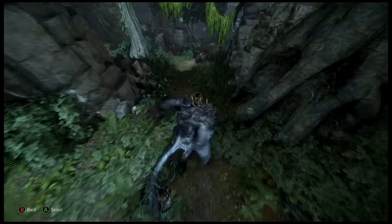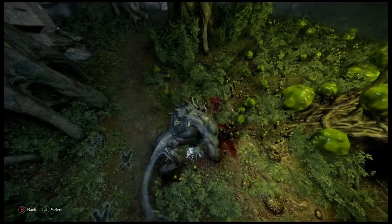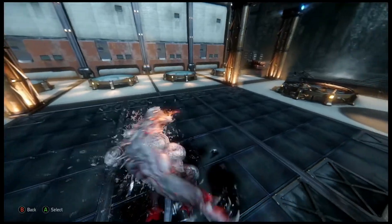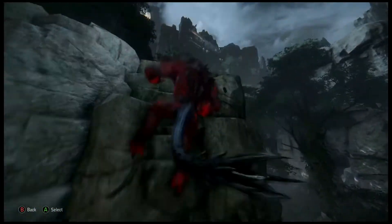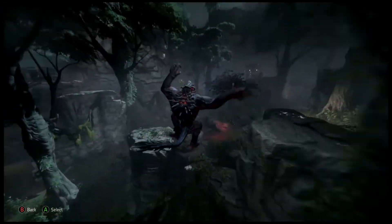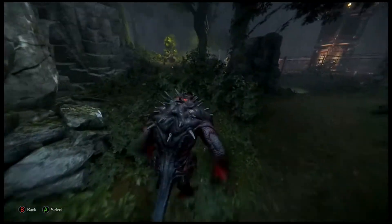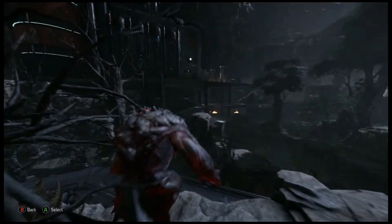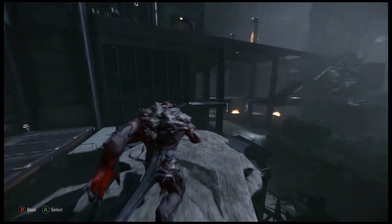Melee attacks are very effective at close range. Eat to gain armor and evolve. Goliath can climb almost any surface. Leap to travel faster. Goliath will leap towards the crosshair's location. The leap ability recharges over time. While jumping towards a ledge, hold the climb button to catch it and climb up.